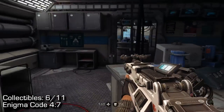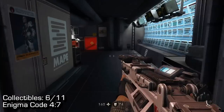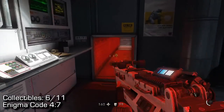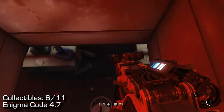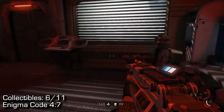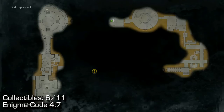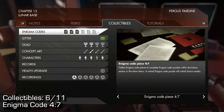The next collectible continuing on directly from that location is an Enigma code. We're going to progress through the level by going into this room and then crouching into this red duct. Once we jump down, you're going to want to run forward into the next room, hang a right as soon as you enter, and find the Enigma code on the desk in front of you. That one's also pretty easy.